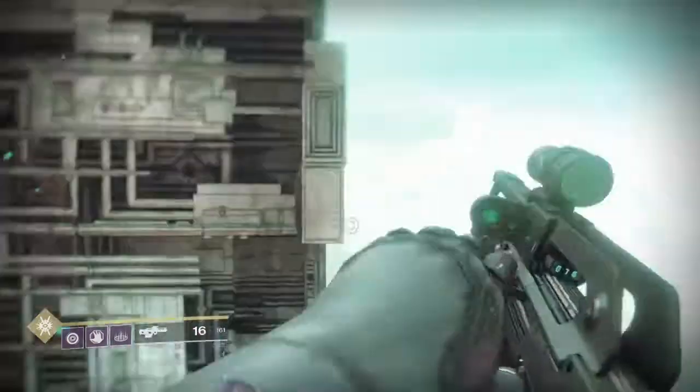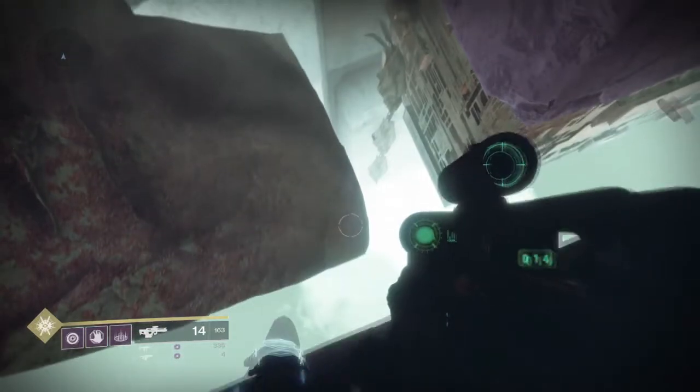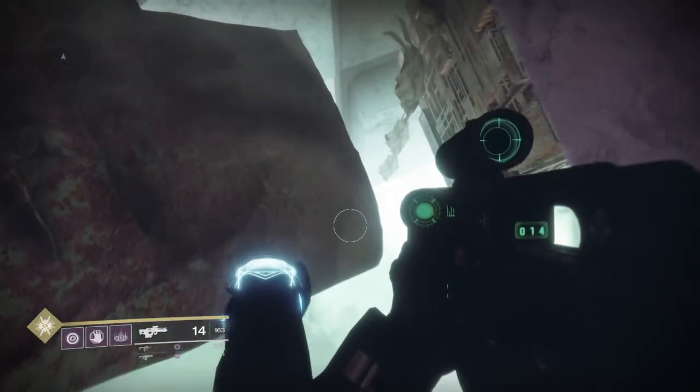You can drop down to here, but do not drop down further because there's an easier method. Instead, drop down to the ledge to your right — you'll definitely see it. It is so obvious where it is: it's just a massive Vex structure. You just drop down and land on it, and let me just tell you that this will save you so much time.